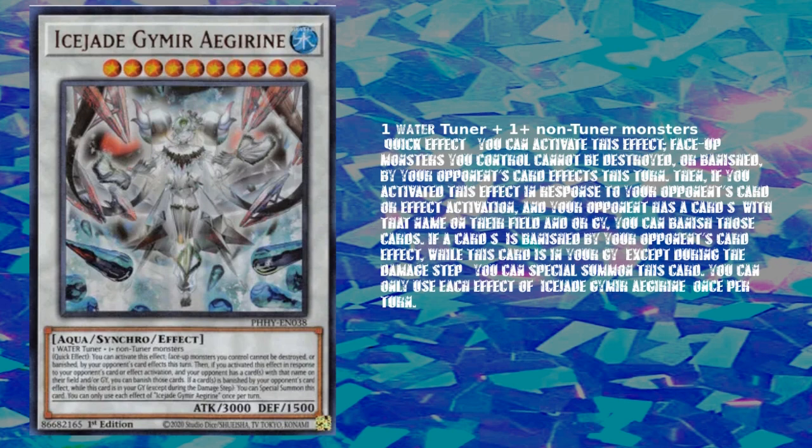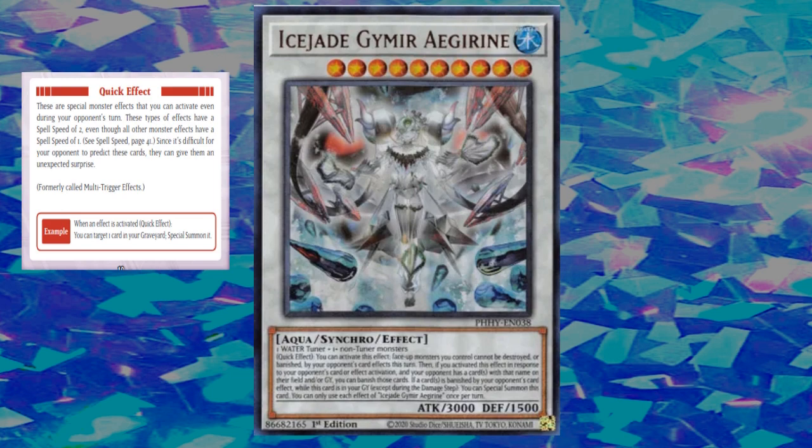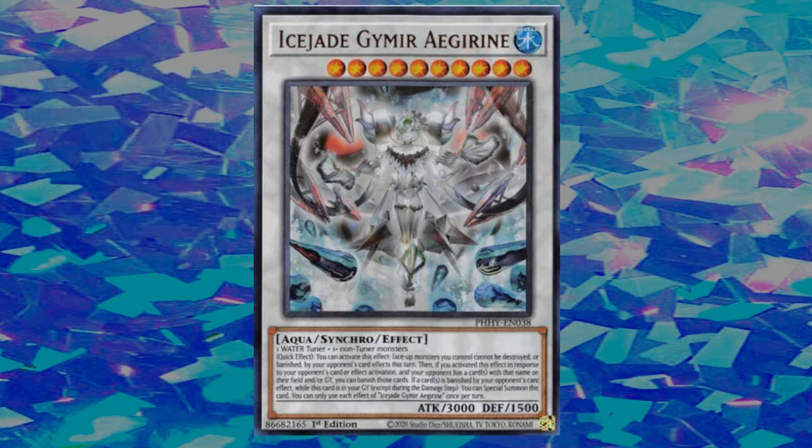Quick effect: you can activate this effect — face-up monsters you control cannot be destroyed by battle or banished by your opponent's card effects this turn. Then, if you activated this effect in response to your opponent's card or effect activation and your opponent has cards with that name on their field or in the graveyard, you can banish those cards. If a card is banished by your opponent's card effect while this card is in your graveyard — except during the damage step — you can special summon this card. Each effect is once per turn. Immediately, we have an effect activatable during each player's turn because that's how quick effects work.